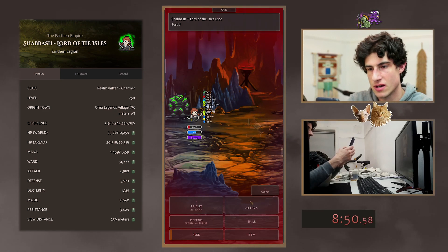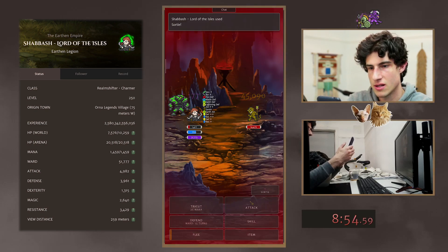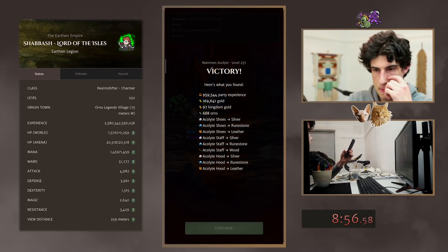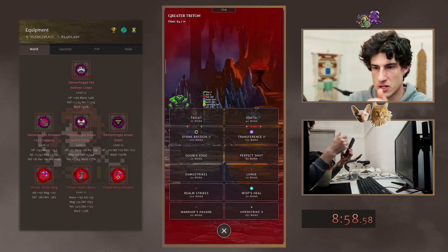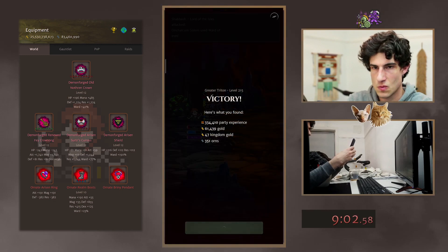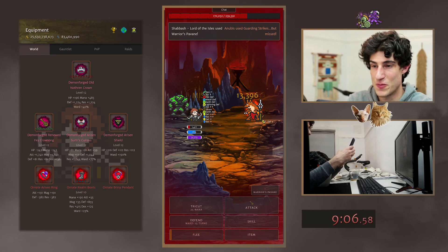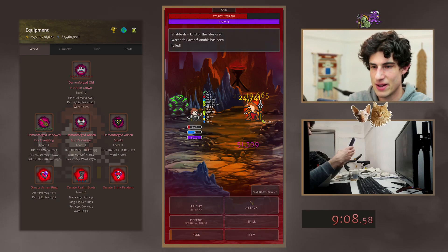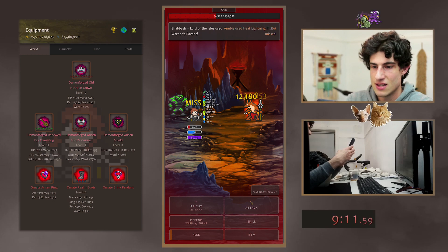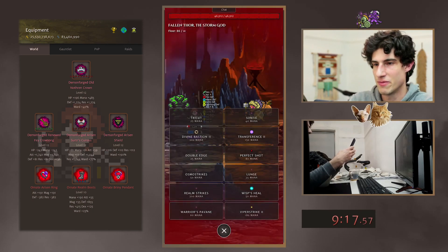Yes, 20 turns. I don't really want to use Sortie because I don't necessarily want to crit. Okay, 15 turns of Ward now — that should last us. Full 100. We're almost at 10 minutes. Berserk Arubus right at the back end. Warriors Pervading still doing damage at this Resurgence level.